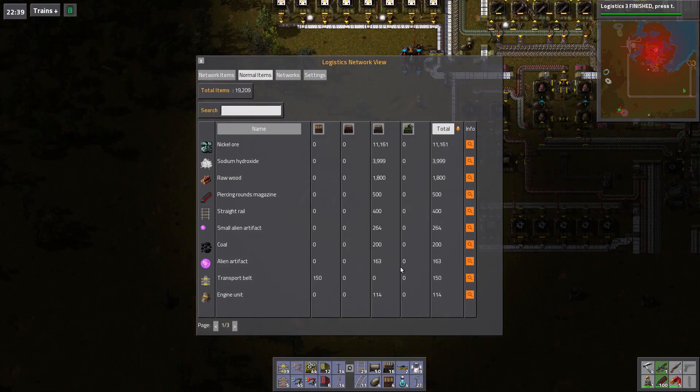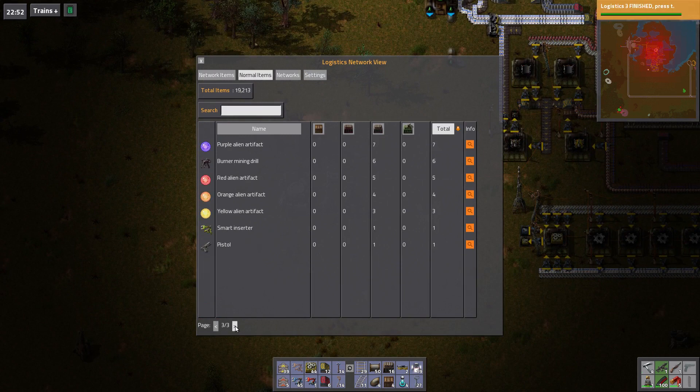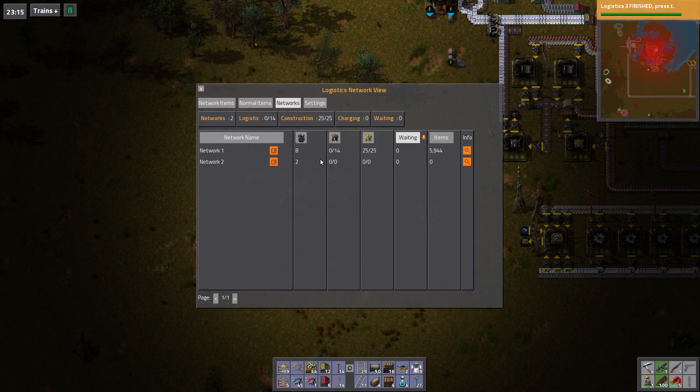We've got a ton of sodium hydroxide we could be using. All of this stuff is in here, and you just go page two, page three — there it is. It's pretty cool. I've got 19,215, 16,17 items in storage. These are the two different logistic networks we have. I don't know what this means when it says eight versus two — I don't know if that's eight total robots, but apparently there's 14 logistic robots in this network and 25 construction robots. I don't know how that's possible. Four things are waiting and there's 6,000 items.